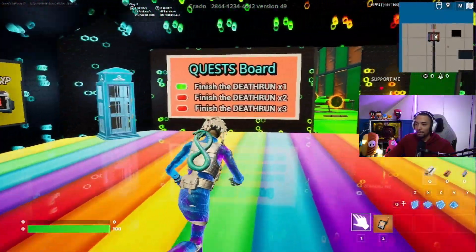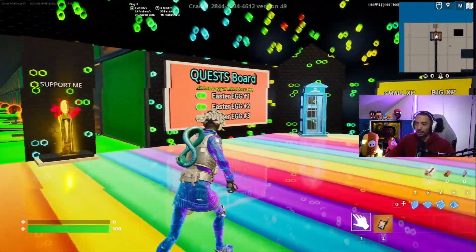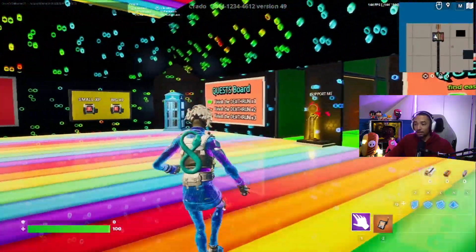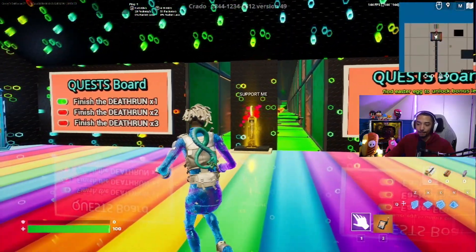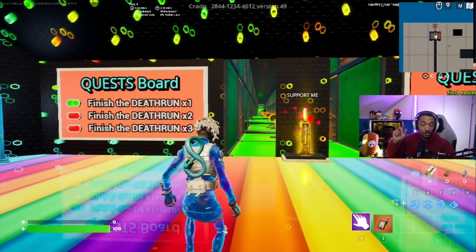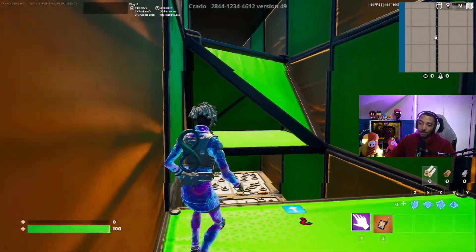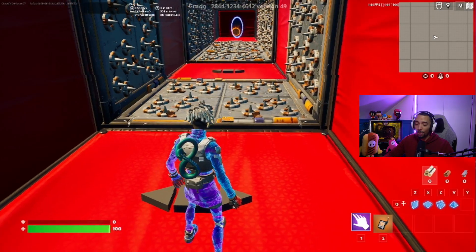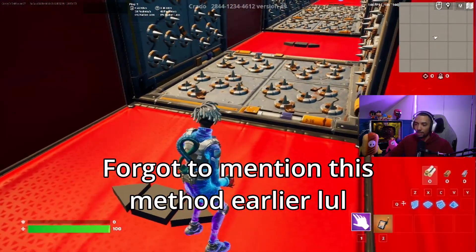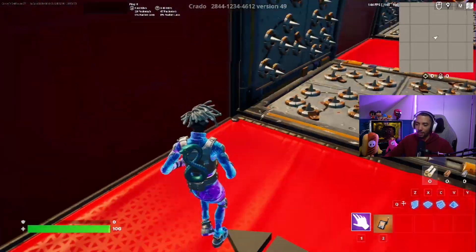All right, so quest board one is done. We need to do the death run two more times — I won't have you guys sit and watch that, I'll skip to the end. We found all the Easter eggs, so the only thing left is to do it two more times. Also, when you're going back for the second and third time, there's no need to go back and get the Easter eggs — they haven't respawned, so you can just keep going. One other way of baiting all these traps — getting all four to activate at once — is doing a little quick turn. It's kind of tricky. I think it's easier on keyboard and mouse because you can do the quick mouse movement, whereas with controller, every time you turn around, at least in my experience, it slows down instead of keeping the momentum.